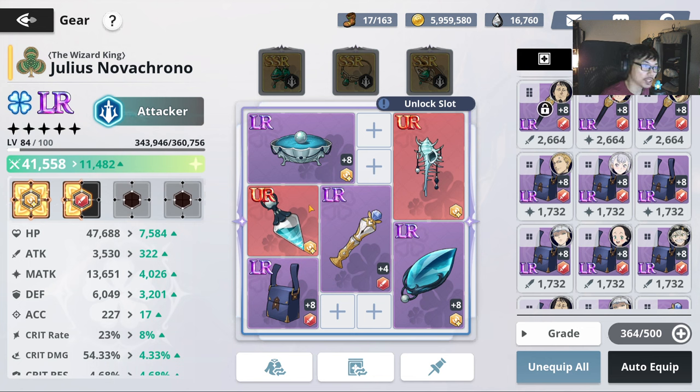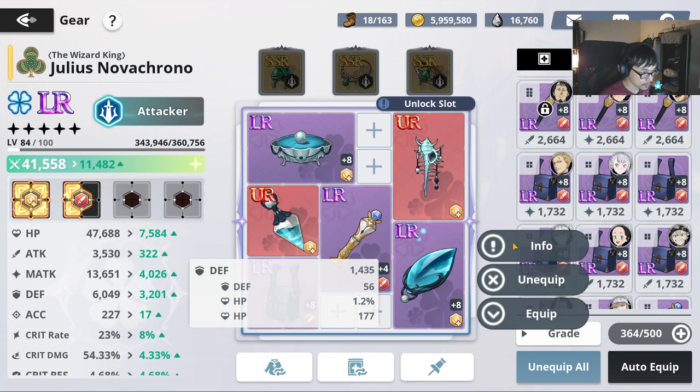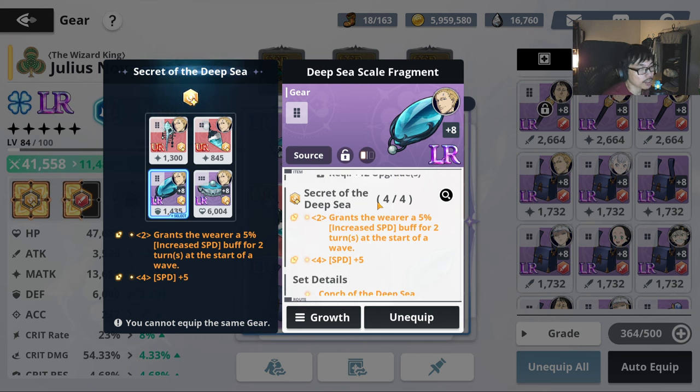Right now I have a full speed set running on him. This particular set is very, very good — grants the wearer a 5% increased speed for 2 turns at the start of a wave. Do you really need the 4-piece? Probably not. You can get away with just 2-piece. The 4-piece gives you speed plus 5 additional, which will give you a little bit of edge in PvP. If you have Valtos or William to help boost you, Valtos especially is going to make you very, very fast.